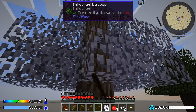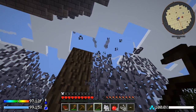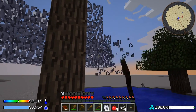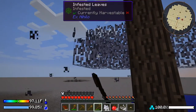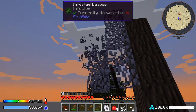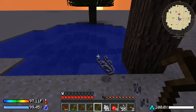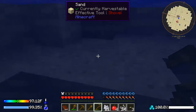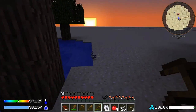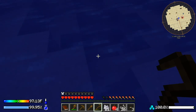Now we'll show the string process. As you break infected leaves you can see string dropping. If leaves aren't infected it shows a percentage counting up. We should also get silkworms back from this so we can infect more trees. The string is also what we'll use to make dirt, because right now everything is sand.